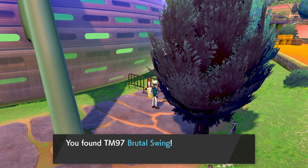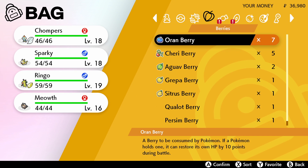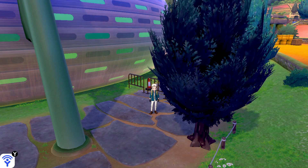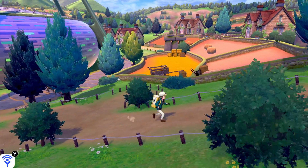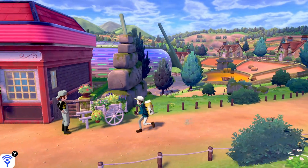We also find a TM for Brutal Swing. Brutal Swing hits all opponents in a multi-battle, but it's basically just a decent Dark-type move — not even as good as Bite in my opinion, because it doesn't have a secondary effect outside of hitting multiple opponents in a double battle. And it also hits your teammates, so I don't know. There are uses for it.